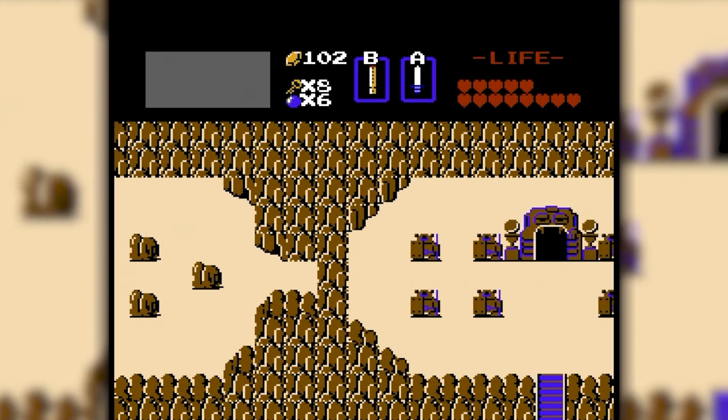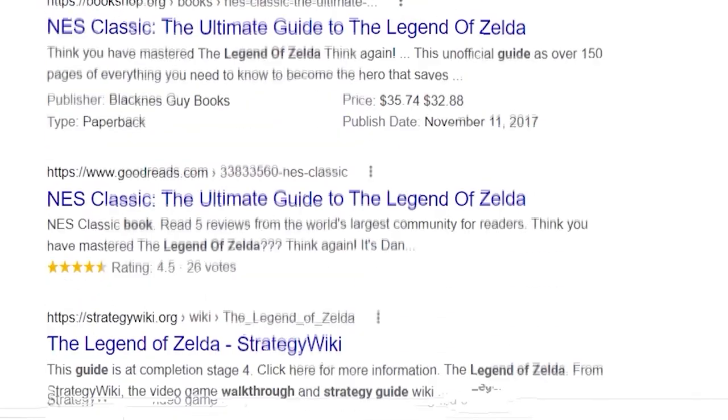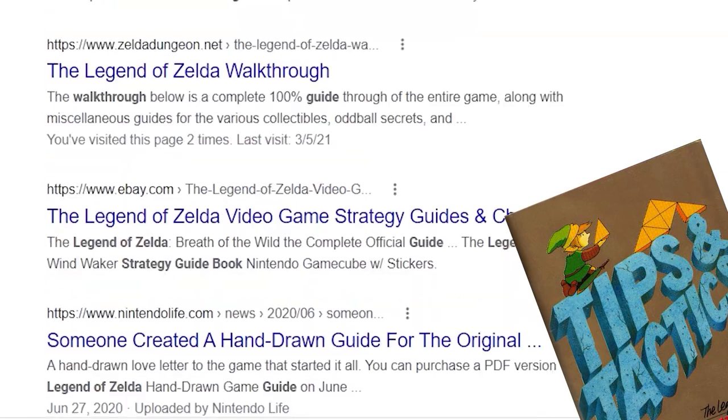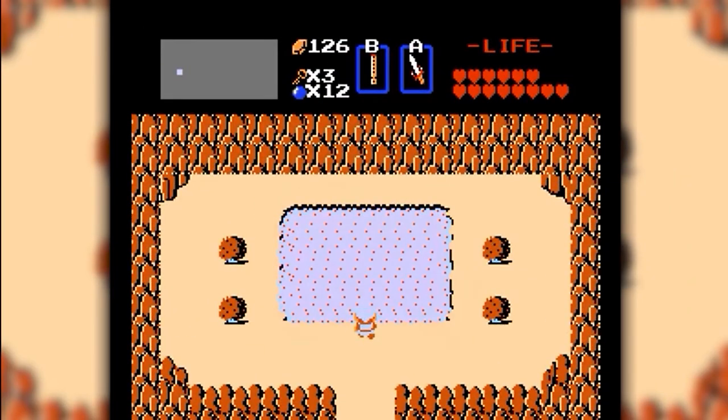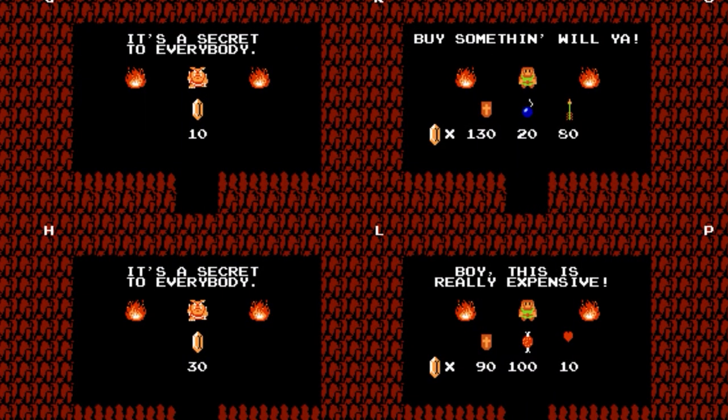It also splits one of the bosses, Dig Dogger, into three small variants of itself, making it easier to kill. And to many players' dismay, before you could easily find walkthroughs on the internet, the flute also drains upon revealing a secret staircase to level 7, also known as the Demon. In the second quest, it also unveils Hidden Caves and level 6 as well.